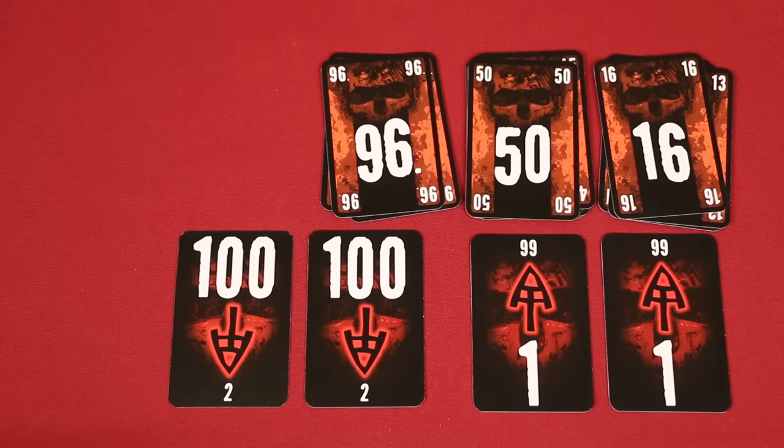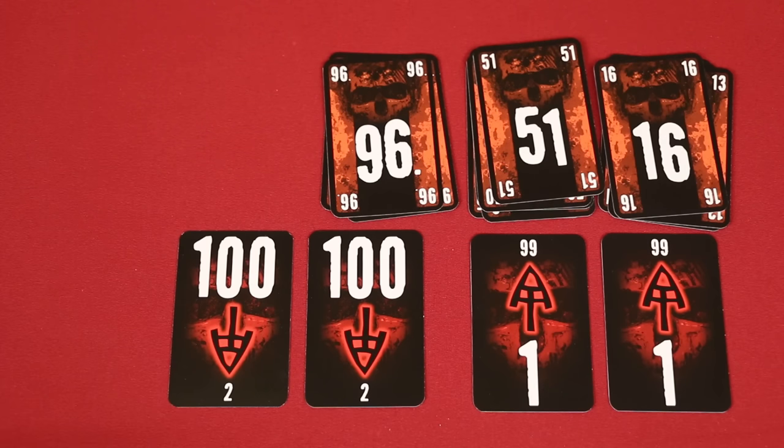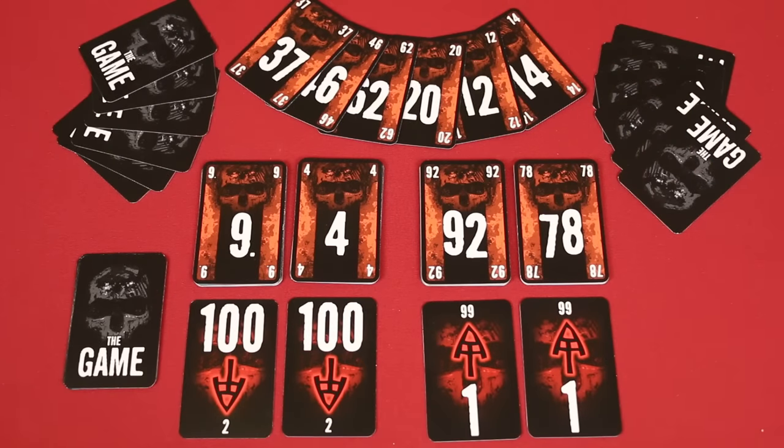If the draw pile becomes empty, players continue to play with the cards left in their hands. However, they now only have to play one card a turn, but may continue to play more if they wish. If a player runs out of cards in their hand, the other players continue to play without them, though they will still share in the victory or defeat at the end of the game. As soon as any player is unable to play the minimum number of cards required on a turn, the game ends immediately, whether the draw pile has been emptied or not.